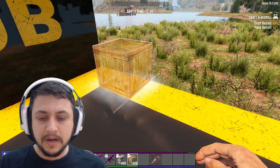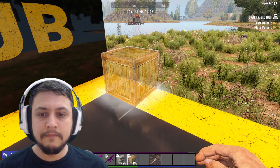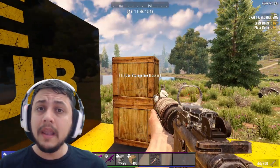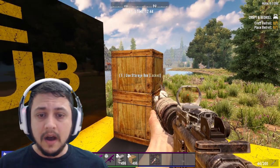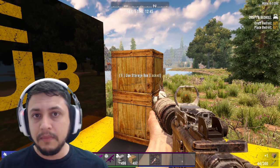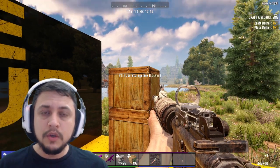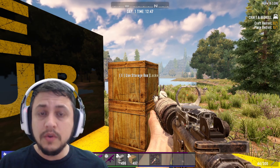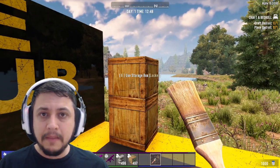We have those in our inventory, we can go ahead and craft one, but I have a bunch here already. You set those down and they look like that. I quite like these because this is what we had at the beginning of Alpha 18 and before — Alpha 17. The new ones were added later on, so I got used to using these.